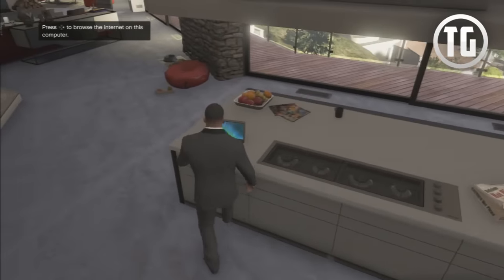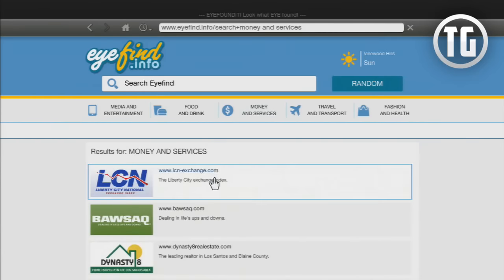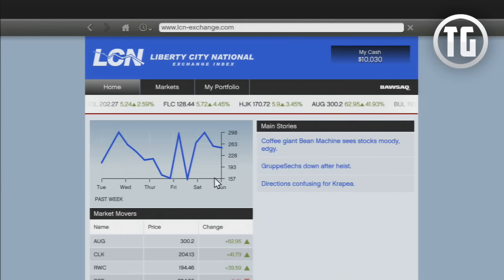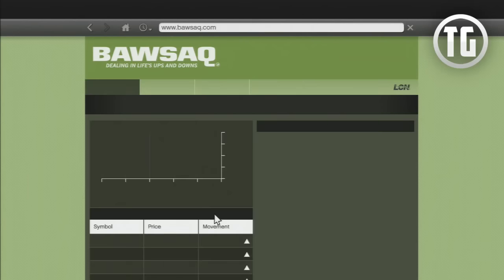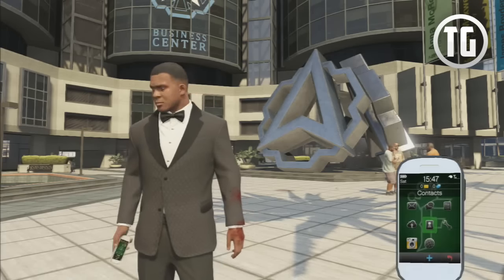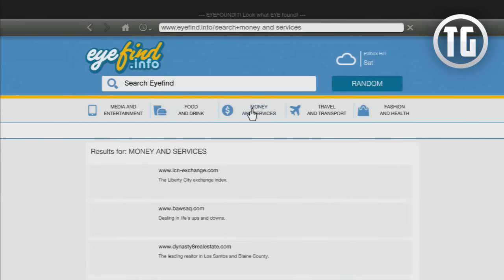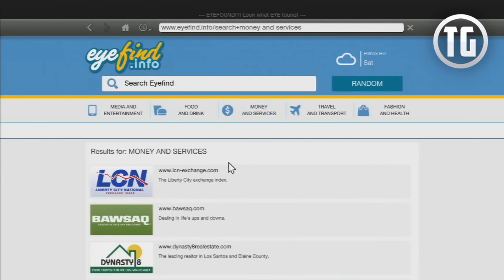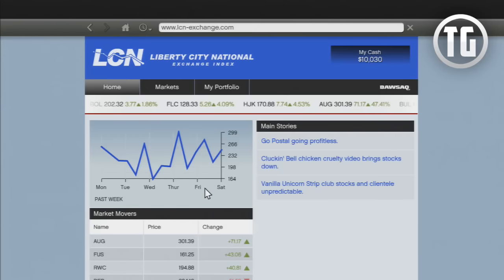To start, there are two types of stock markets in GTA 5. There is the LCN, Liberty City National Exchange, which is the single player stock market, and then there is the BAWSAQ, which is the online Rockstar Social Club-affected stock market. To access either one of these stock markets, simply press the D-pad up to pull up your phone, click on the internet icon at the bottom, and then click on the money and services tab. You can also access this through the multiple laptops and desktop computers found throughout the game. Then click on either the LCN or the BAWSAQ and it will lead you to their website.